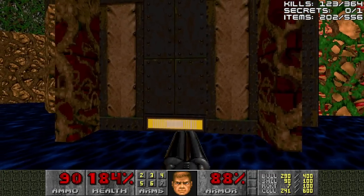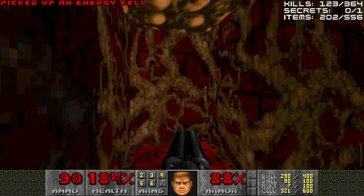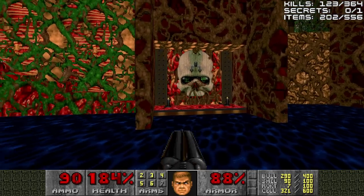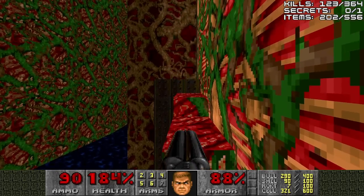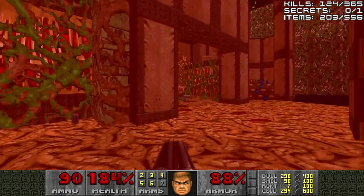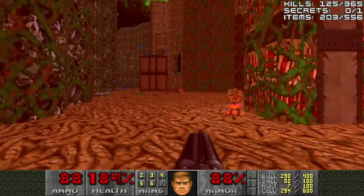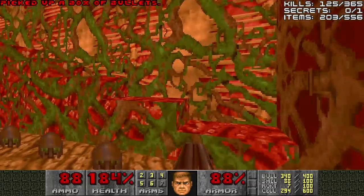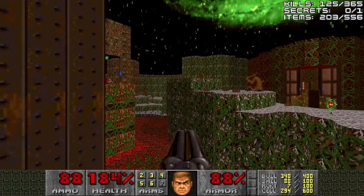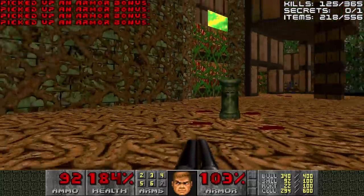By the way, this is a non-secret area. You can walk through the wall and it takes you to a teleporter that takes you to an invulnerability. We'll be using that invulnerability later. For right now, we'll press the large switch to raise us up, raise some steps up to a teleporter. Grab the berserk pack up here and we'll deal with the pain elemental. Half of this map is literally just collecting items, because as you see, the item count is larger than the monster count.